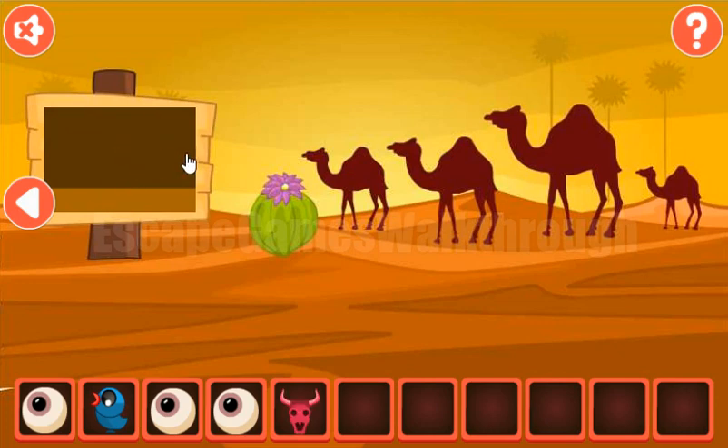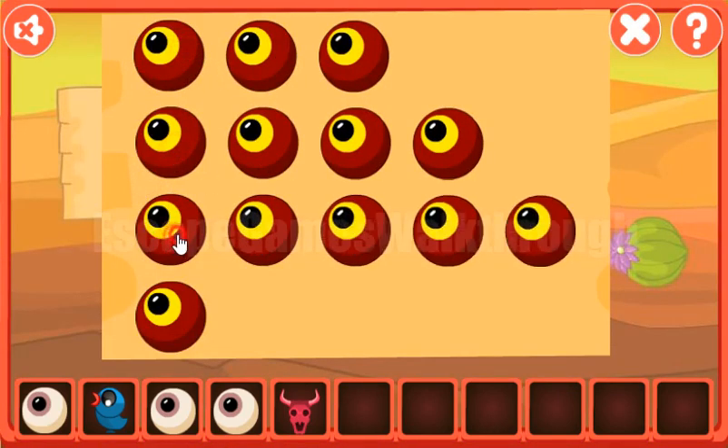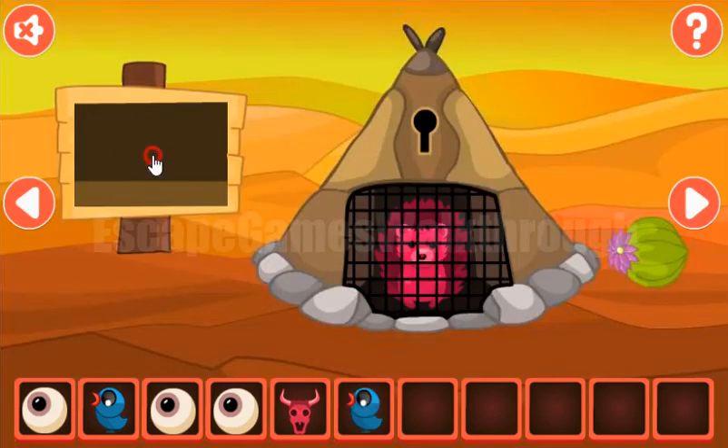We've got the skull. Next, camels — also the relative sizes are 2, 3, 4, 1. We need to set it here: 2, 3, 4, 1. Okay, we've got the bird.